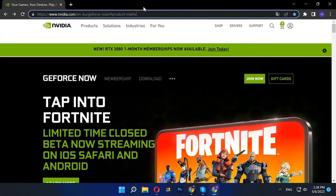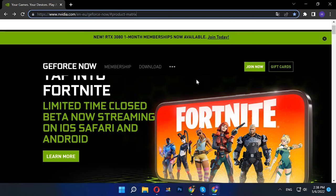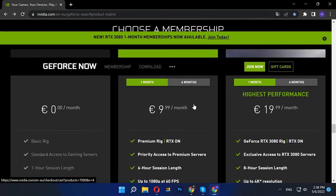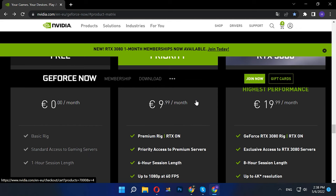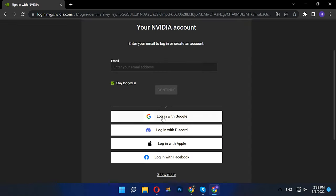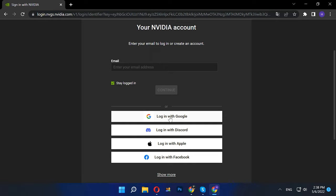So, how can you play games with NVIDIA GeForce Now? Let's visit the corresponding website. You need to create an account here — it's pretty easy to sign up. Click Join Now, choose the kind of membership you want to use. I'll be using the free membership. After that, you'll see a menu — enter your email address, or you can choose to log in with Google.